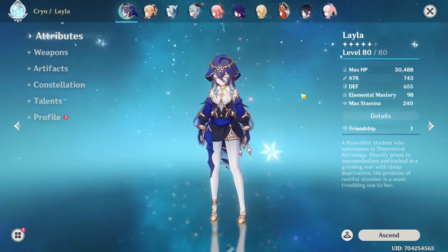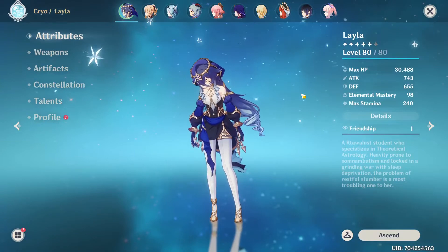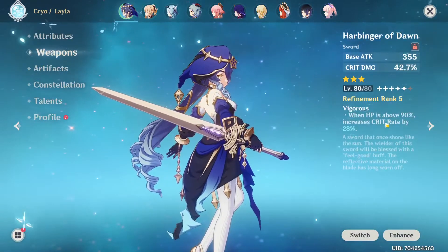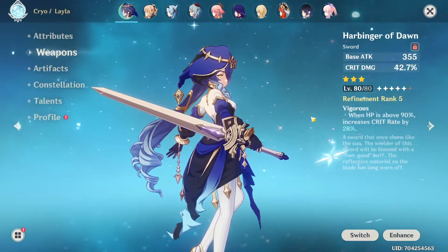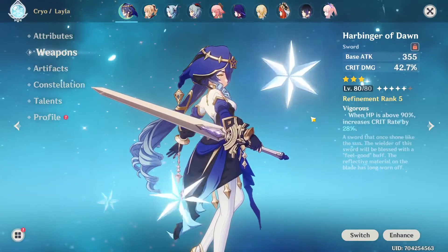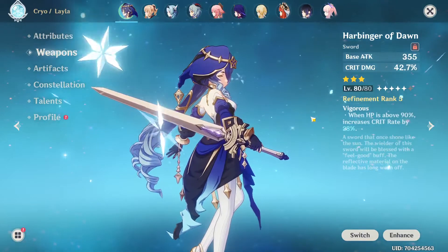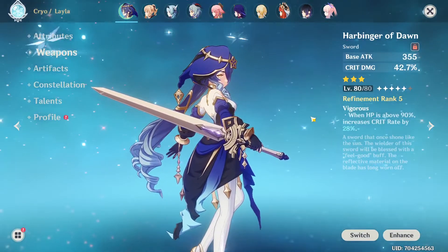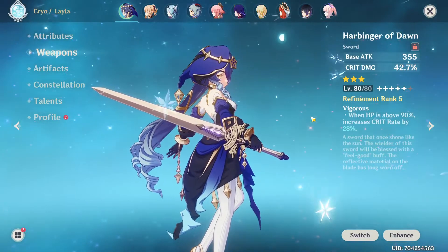And here she is, level 80 Layla. So let's go over the build real quick. I gave her the Harbinger of Dawn for some crit rate and crit damage, since it isn't really an HP weapon to give her besides the Key of Khaj-Nisut, but that's on my Shinobu and I don't intend to take it away.